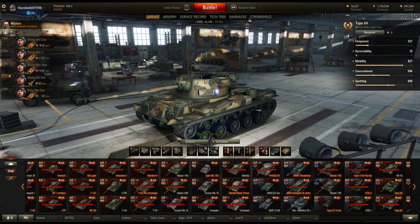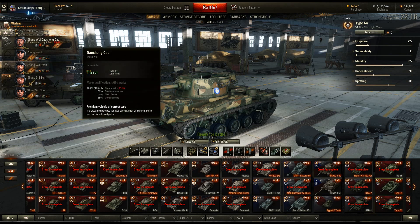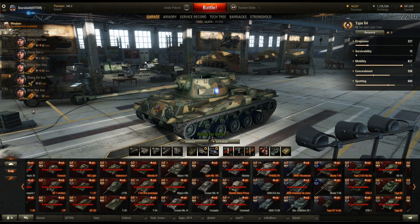Starting off with the garage, I wanted to go over a couple of things quickly, without getting into too much of the soft stats outright. I'm running a really decent crew on this, just to put things into perspective on how I play it, so it may vary for you a little bit if you're running a basic crew. BIA is actually not a skill I would particularly take first for a scout.